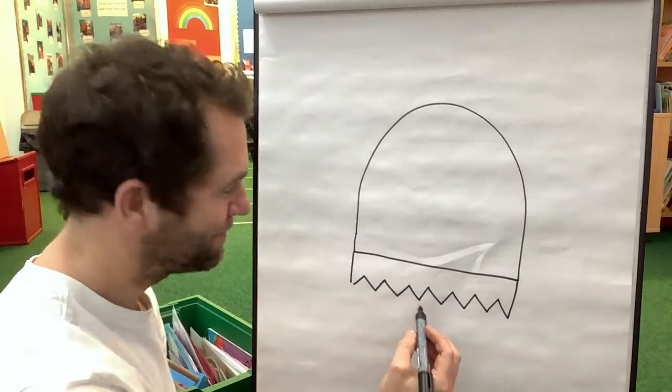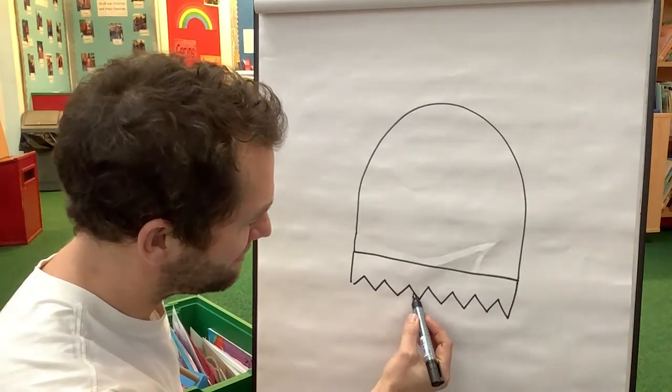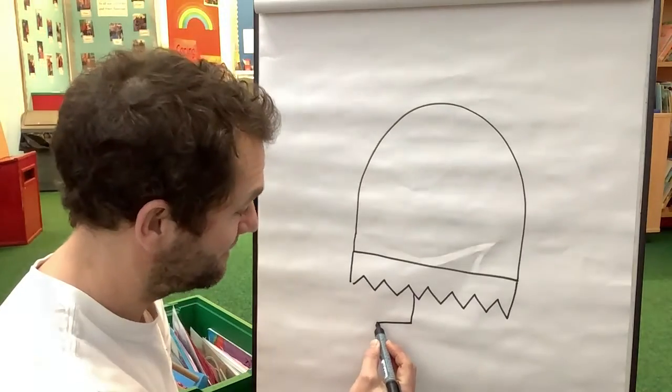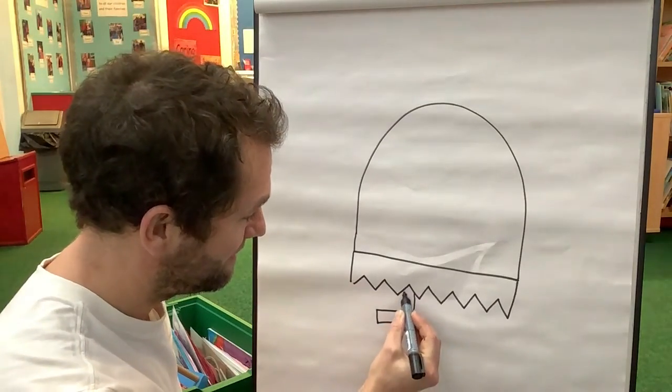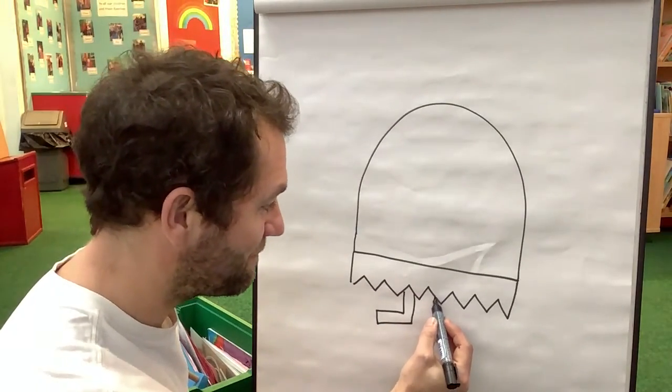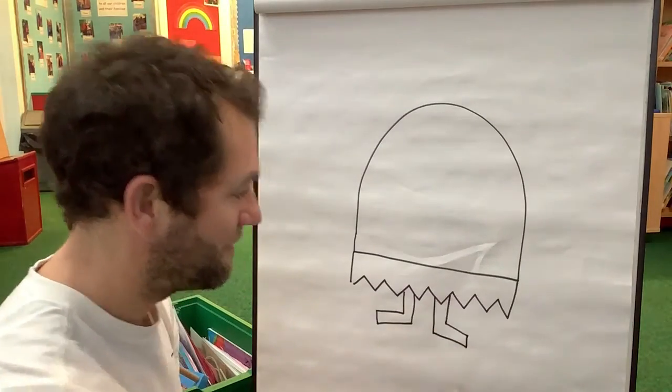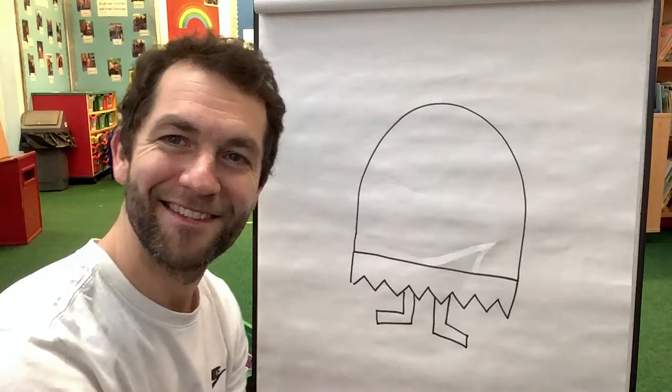Next we're gonna do his legs, and his legs look like this. They're gonna come down here. They're really small and he's got big feet. Little legs, big feet. Go ahead and do your legs and feet.